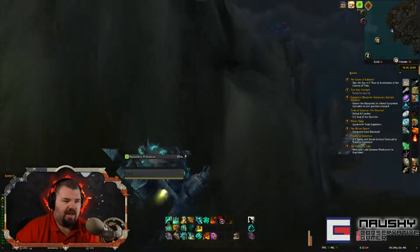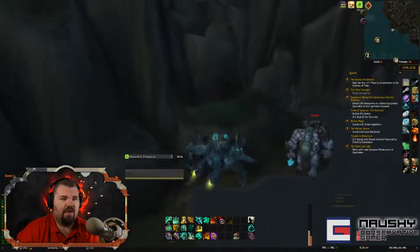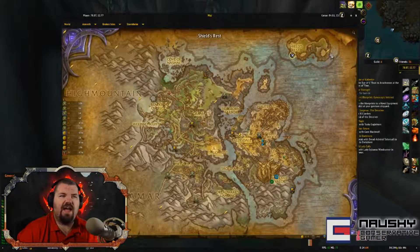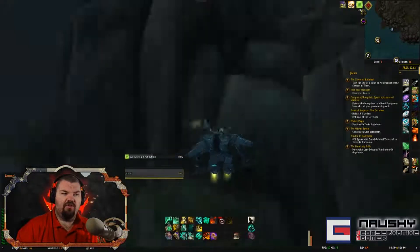For Storm Scale you just fly around — each spot will have five or six crabs you can kill really fast. As you go around the island everything respawns, so you basically never run out of mobs to kill. Let me go ahead and show you in Dalaran where you get the Oddly Shaped Stomach recipe.